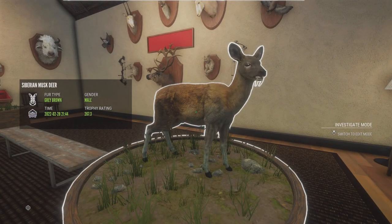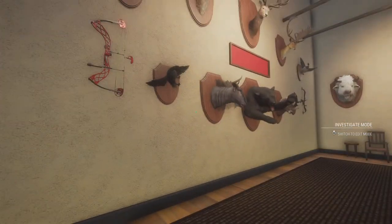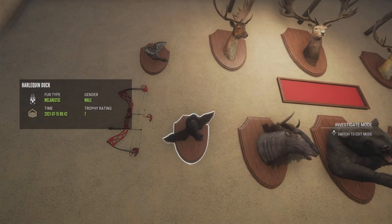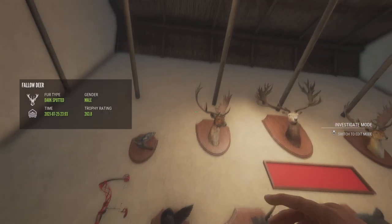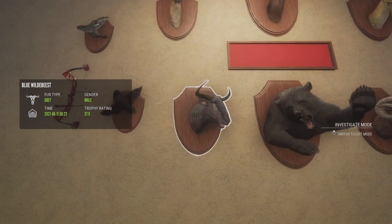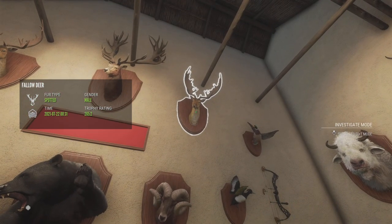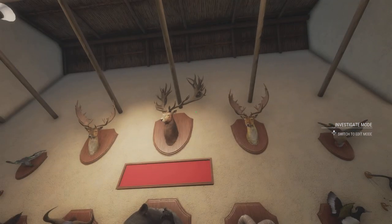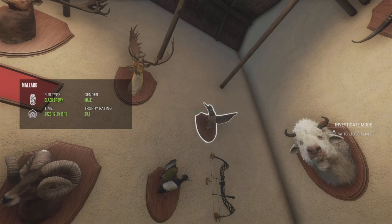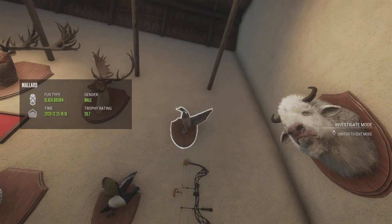Right here we have a Diamond Musk Deer — my only one. Diamond Eurasian Teal, Melanistic Harlequin Duck — fairly close to Diamond. Diamond Fallow Deer, Diamond Wildebeest, Melanistic Male Brown Bear, Diamond Bighorn Blackbuck, Diamond Fallow Deer, Diamond Red Deer, Diamond Mallard — my biggest one, and that was also my first one. Killed that one back in 2020, and I think that was actually on Christmas.